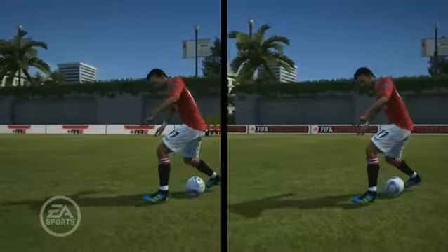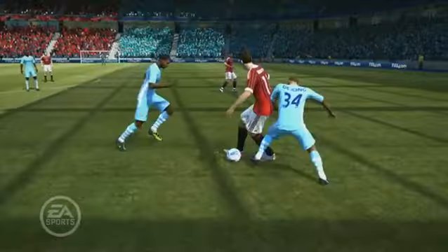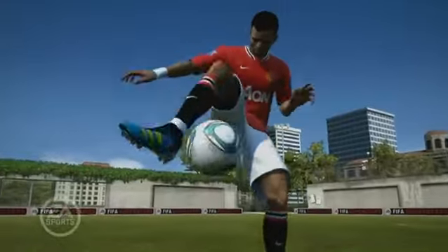We've also created more variety in the skill moves by adding physics to the ball, so that every time you do a trick the ball behaves differently. This results in a much more realistic experience. Those are the new skills in FIFA 12 — enjoy the game.